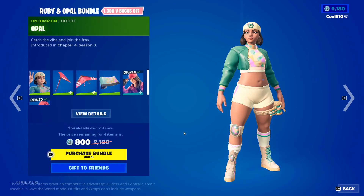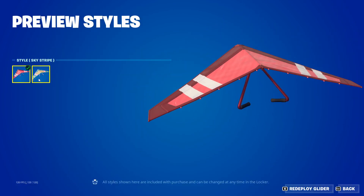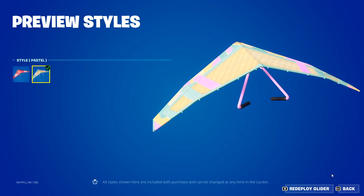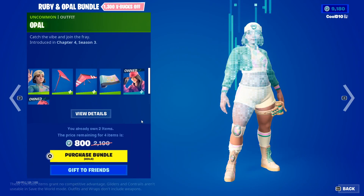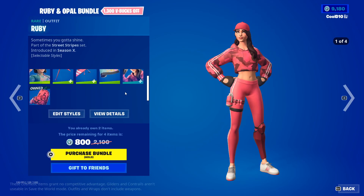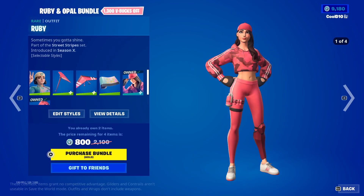We got pastel, then sky stripe default, pastel vibes, and ruby default.